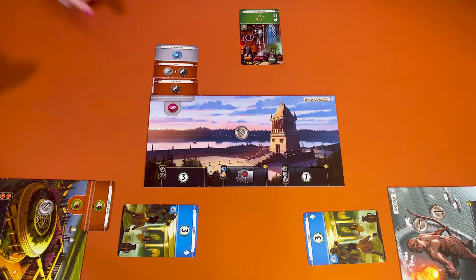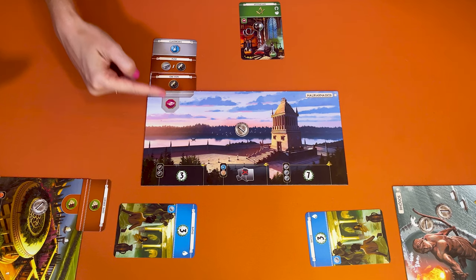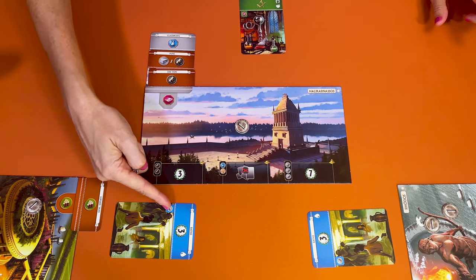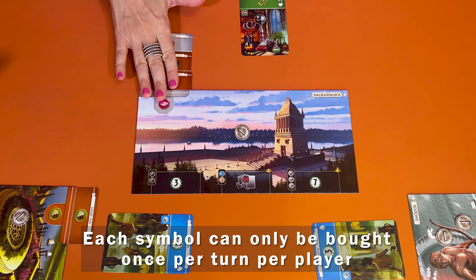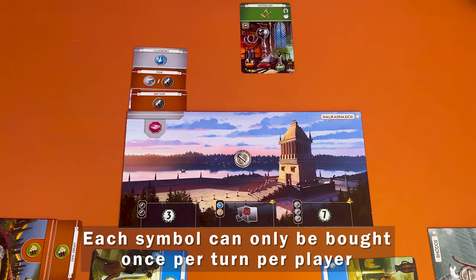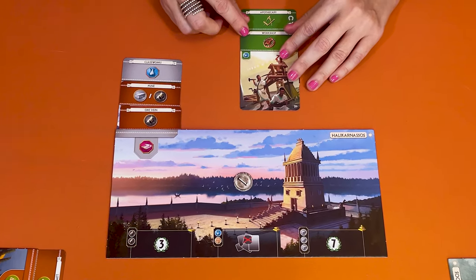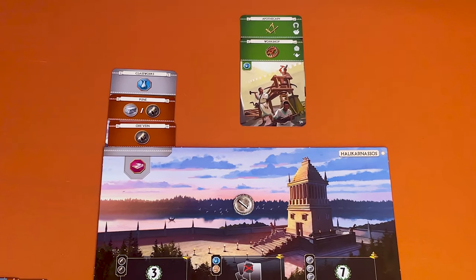Also, you can never refuse to sell a resource. It's important to understand that brown and grey buildings represent production, not the resource itself. So you can sell to another player or even two neighbours and still use that production for yourself this turn. Keep the brown and grey cards together under the wonder. Other cards of the same type are kept together, making sure to show both the type of card and its name. These cards represent buildings available until the end of the game.